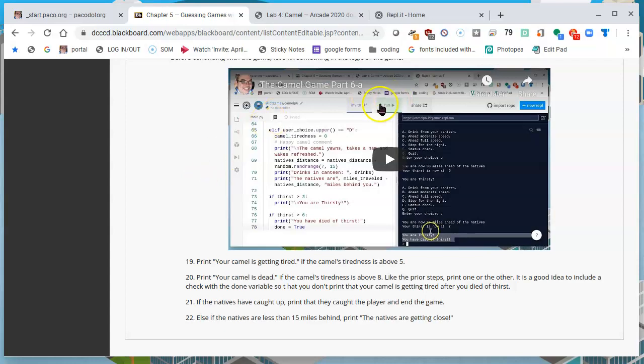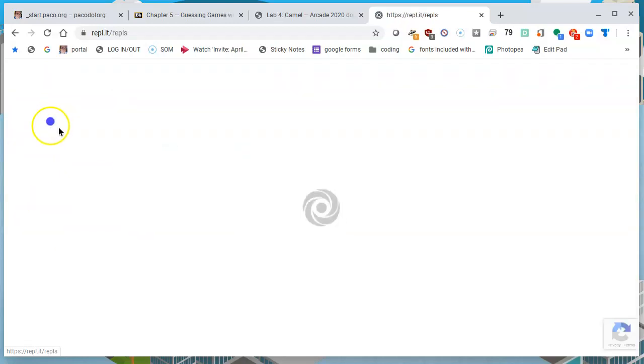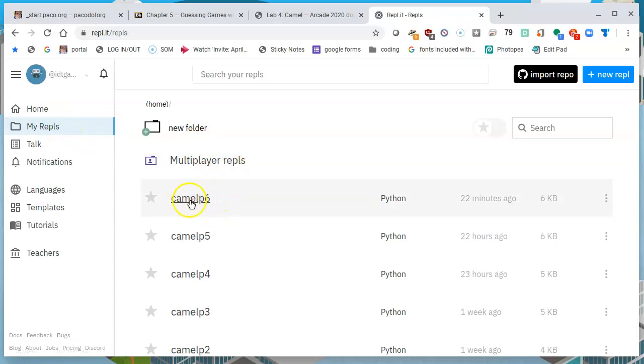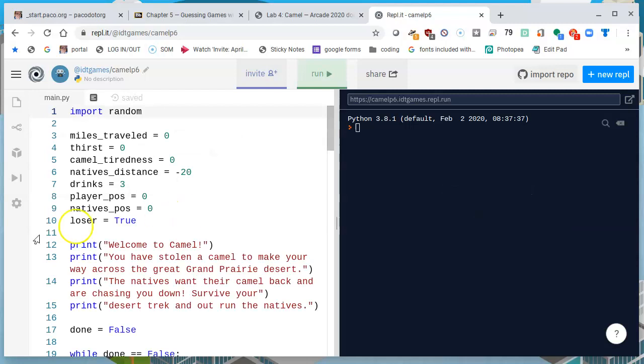So let's start to deliver some bad news to the player. In our next step, we're going to give a message saying that your Camel is getting tired if the Camel's tiredness is above five. If you recall from the code, which I still have loaded up here from the last one — please go to my repls, I already saved the part Camel P6. Get a copy of five, put it in six, fix the code as mentioned in the previous video, and then move on to this one.